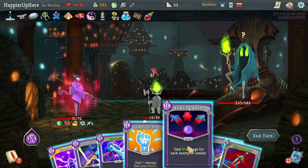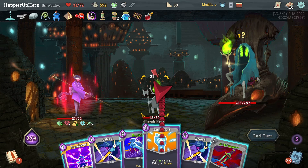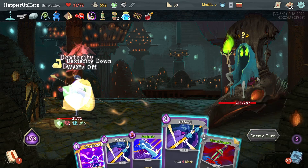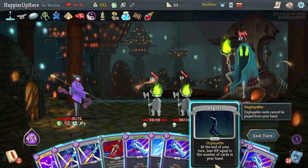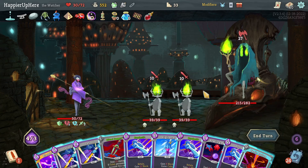I want to kill that one — Bowling Bash, then just do Empty Fist. I should have done Ritual Dagger too, there's no real reason to hang on to it. Now everybody's attacking me and I'm frail — get rid of the Regret. Panic Button is very tempting but it's not actually going to be enough.